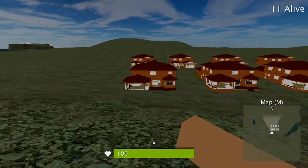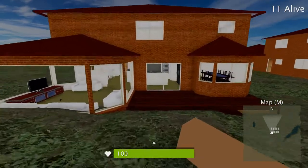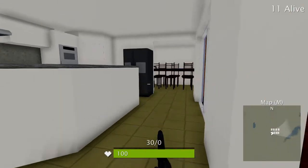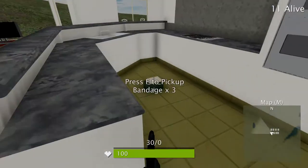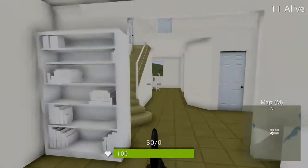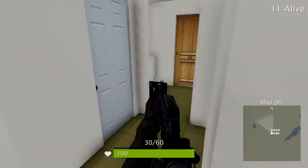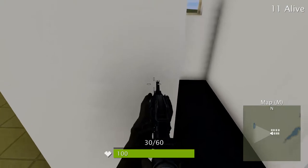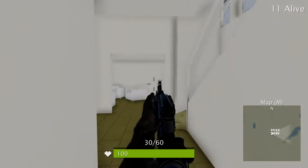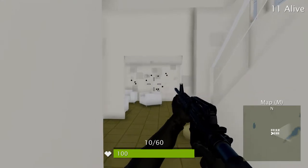We'll head into this house and see what guns we can find. There's the new M92 pistol. Bandages are always handy. Some rifle ammo. And an M4. Now these guns were a nightmare to get working. As you can see I have a scope and we can fire and reload.